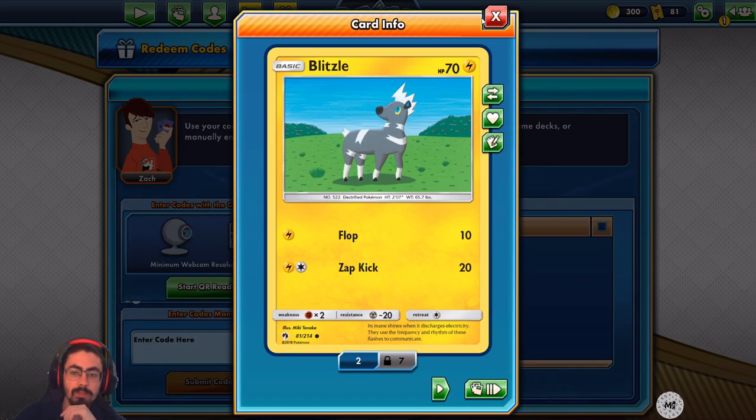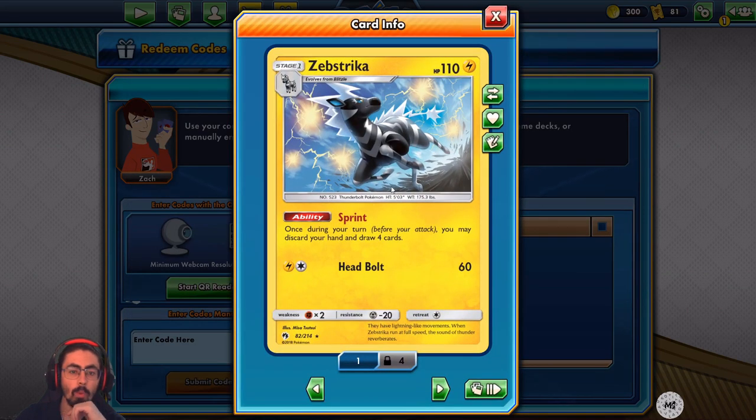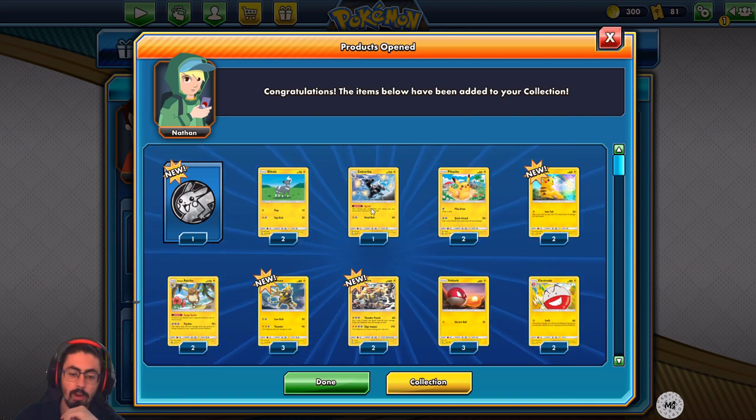So we've got ourselves some Blitzels — two Blitzels, nothing too special there. One copy of Zebstriker with Sprint, which is an absolutely awesome way to get some card advantage going. I would definitely include one more Zebstriker in this. It's a bit sad that there's only a one-off, but that's alright.